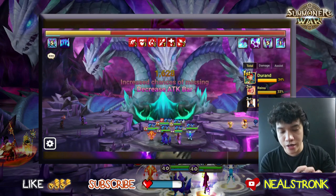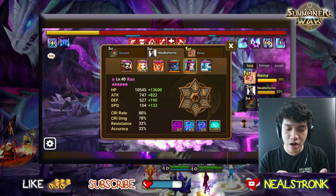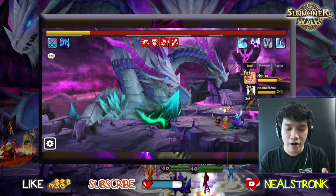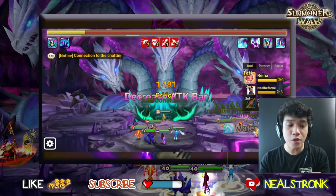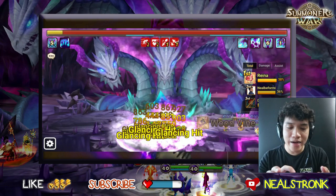We have Colleen as the healer for HP recovery, Garuda as my cleanse, and of course Ran as the attack bar drainer. The other team got defeated already but we can carry. Ran is doing solid damage too — she's contributed almost 50% of the damage in this R5 run.